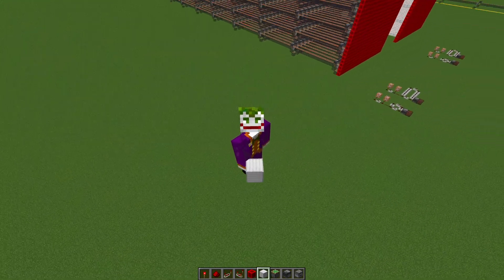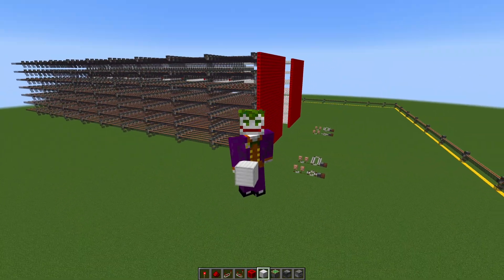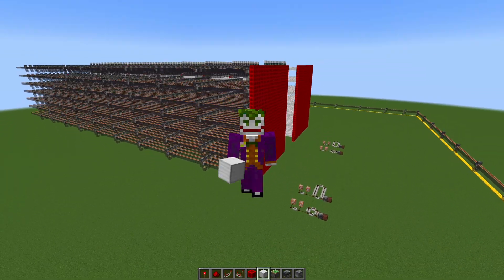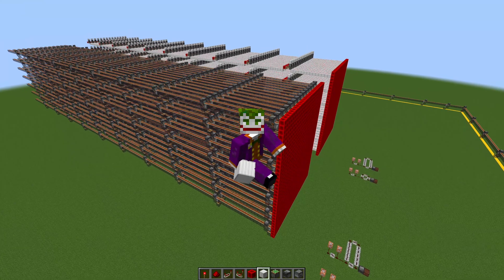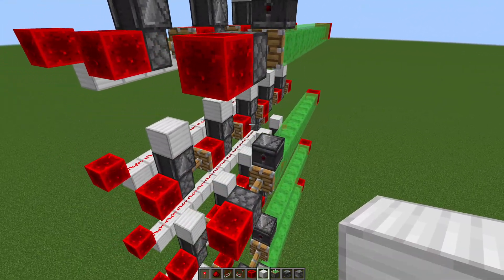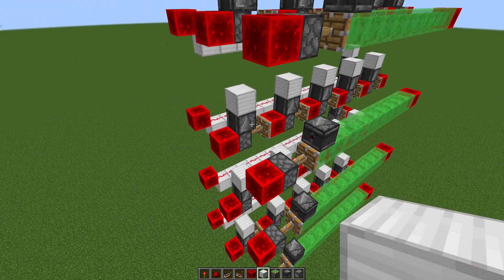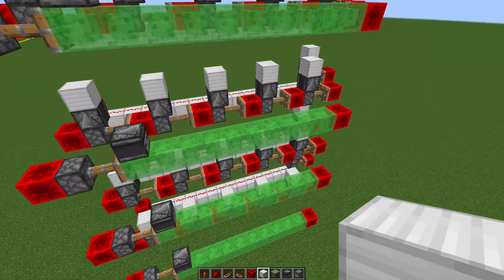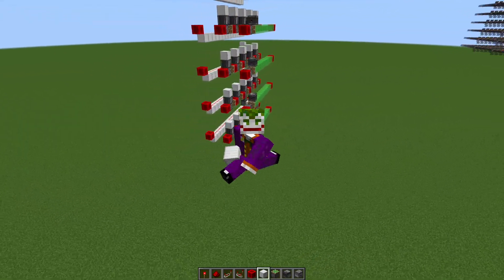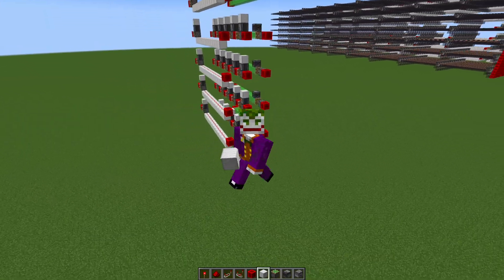We have a few options. As I mentioned, rails are one. Obviously redstone wire is another, but that's unlikely to be the best option since it's so laggy. I also want to experiment a bit with instant piston lines. There are two options: I want to test lines that use slime blocks so we have fewer pistons, and then compare that to just sticky pistons with redstone blocks. Let's do some testing.